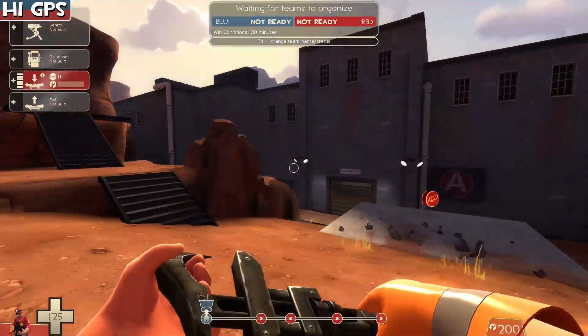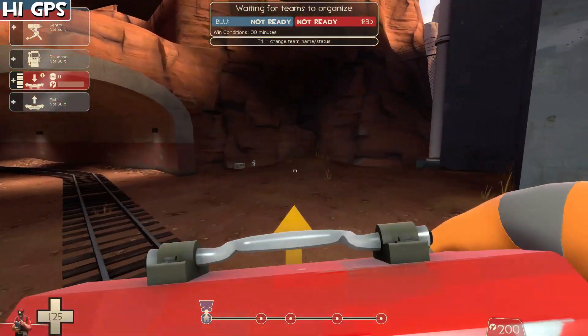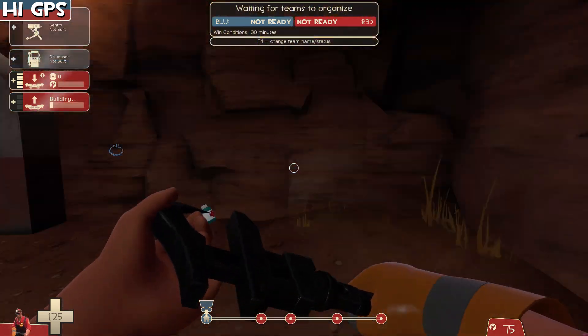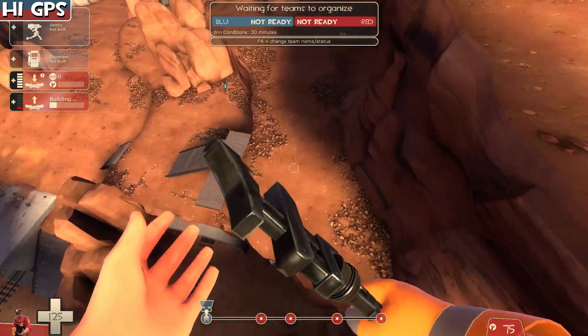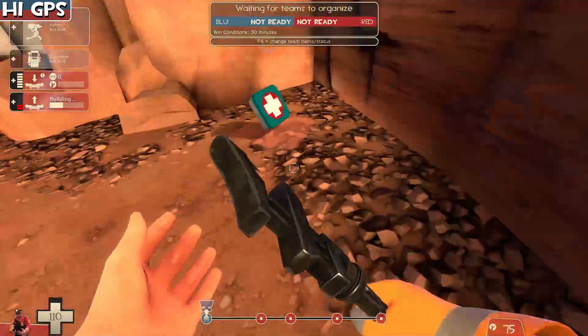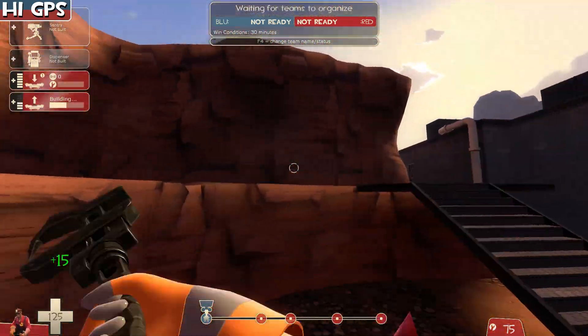Then you have the other one, which can be useful if you're going straight up. Say you put it down on the low ground — it allows your teammates to get back up to the high ground and land. You can also do all kinds of fancy strategies with this, because this point can be tough to get sometimes.